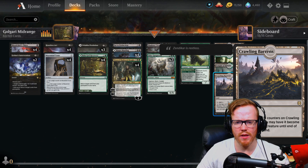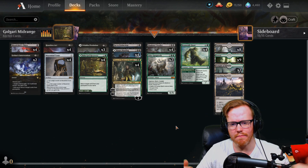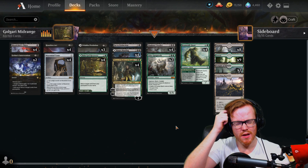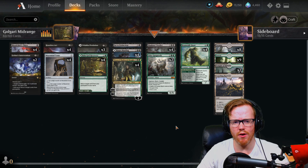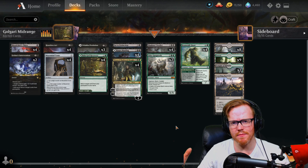Especially if your opponent's tapped out, you get a very big land, just swing in for face, and your opponent's like 'I didn't expect that to happen.' But overall, the deck has a little bit of ramp, a little bit of spot removal, and that mid-range goodness to hopefully get over our opponent and cause some havoc against them. But let's dive into some games and see how we do.